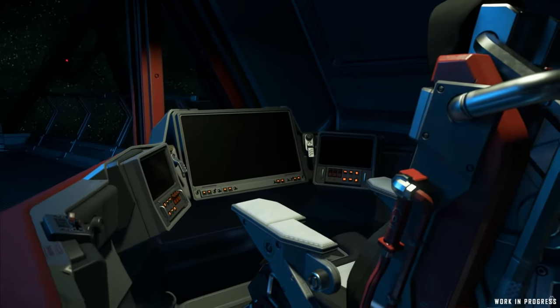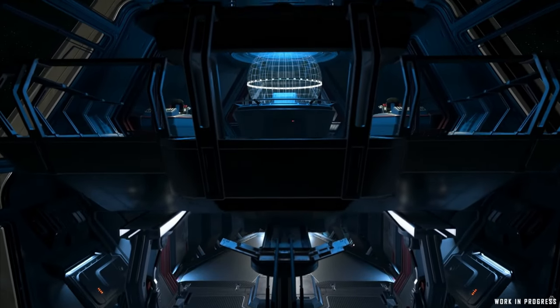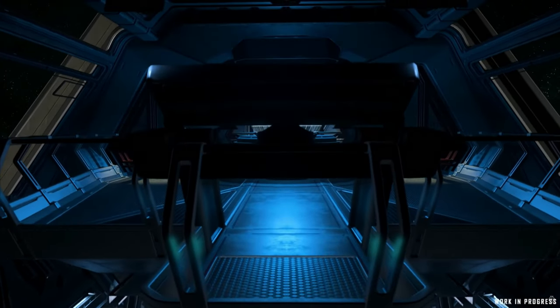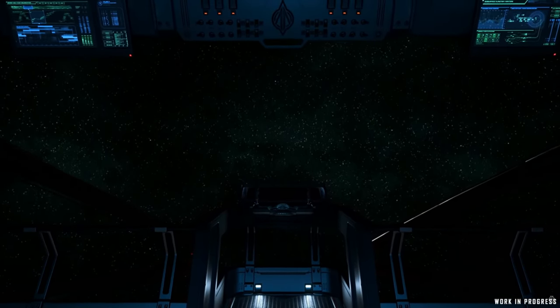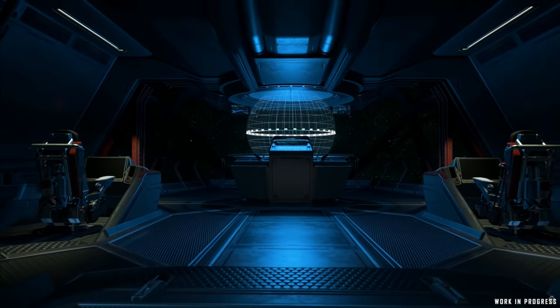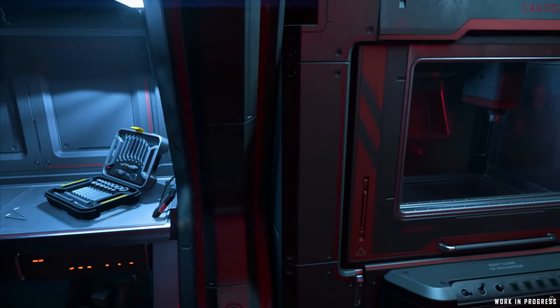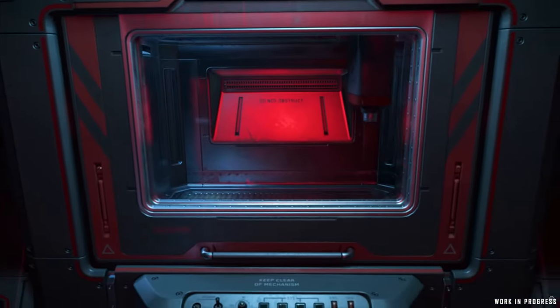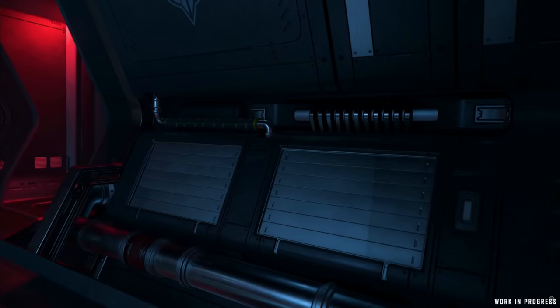The real attraction to this ship is easy to see: it is a jack-of-all-trades ship wrapped in an exploration package. It can repair, do medical, do heavy freight cargo, chart jump points better than anything, and of course do exploration. It also has three separate modular bays you can mix and match. We don't know what all the modular bays will consist of, but they will all be useful.